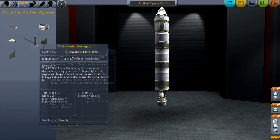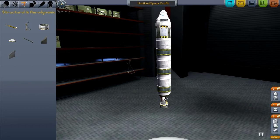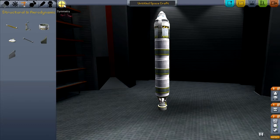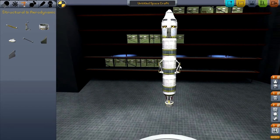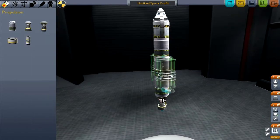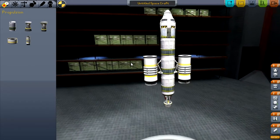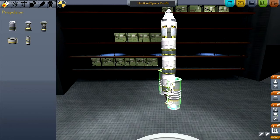We're going to attach some radial decouplers. This is where I introduce you to one of the greatest tools in the game — the symmetry button. The symmetry button allows you to place multiple items on the rocket in symmetry with each other. The yellow indicator shows the number of things that will be attached. We'll go with two, so we'll attach here and on the other side you can see one in perfect symmetry. We then attach the fuel boosters, which also appear symmetrically.